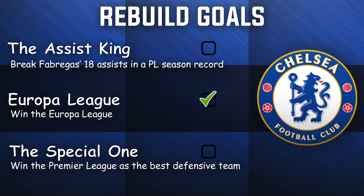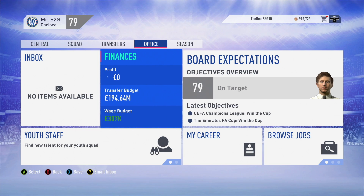A quick look at our season goals: Europa League done and dusted - we won that last season beating Sporting. We came nowhere near completing the Assist King challenge - Hazard got 8, needing 18 is a tough one. Hopefully we can win the Premier League as the best defensive team to complete the Special One challenge as well. The TV money is definitely coming in clutch for us with £200 million to spend this window.